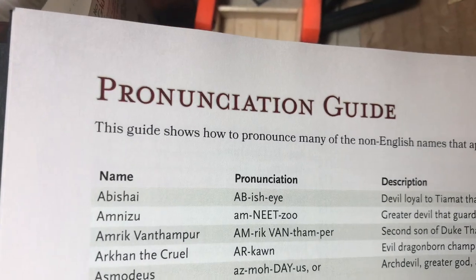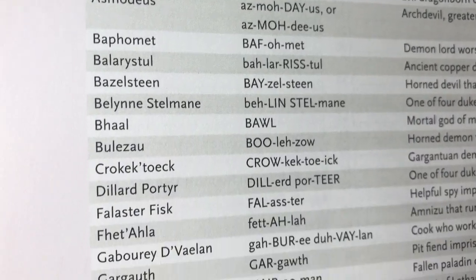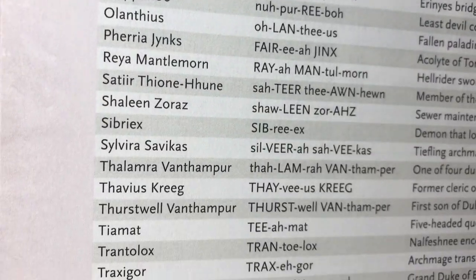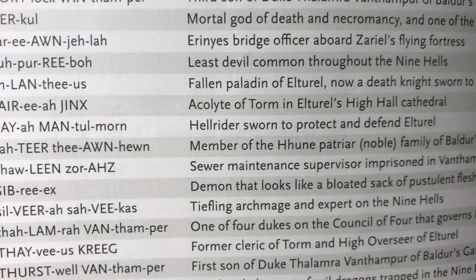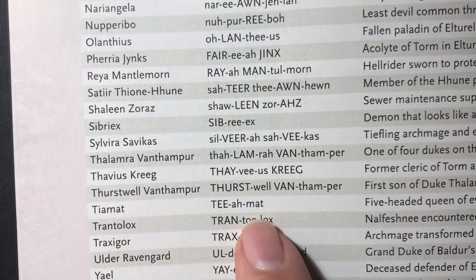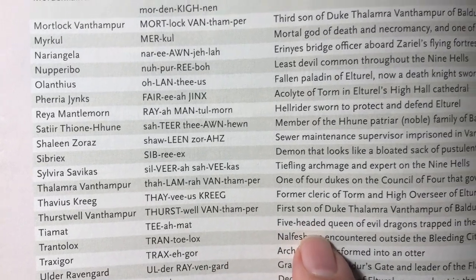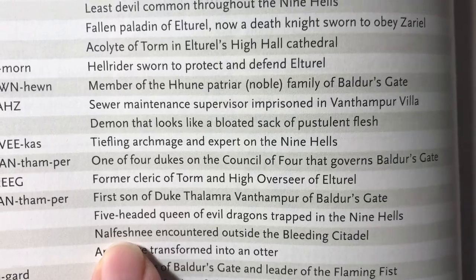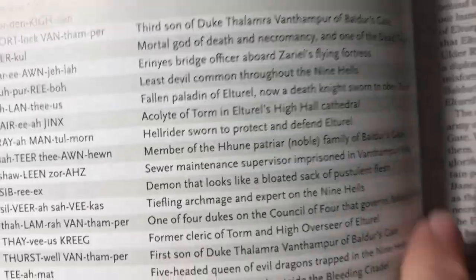There's the pronunciation guide — you can figure out how to pronounce all of these interesting creatures that you might not know about. Tiamat is listed here. Tiamat, of course, was from the original couple of adventures that came out in 5e — the five-headed queen of the evil dragons trapped in the Nine Hells. So she apparently has some kind of role to play here.